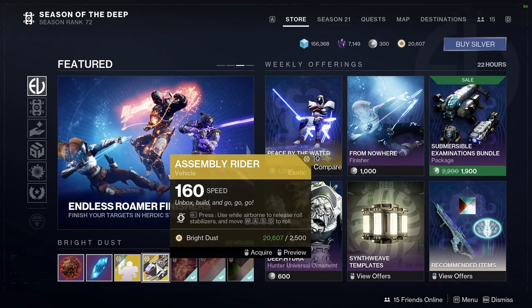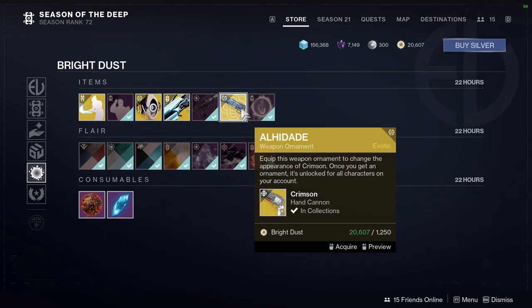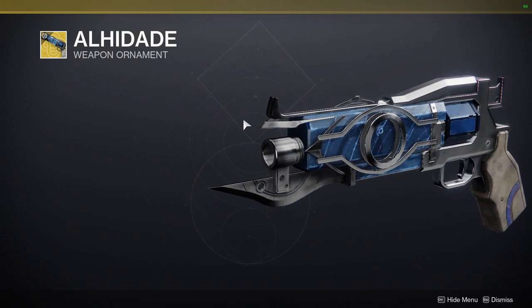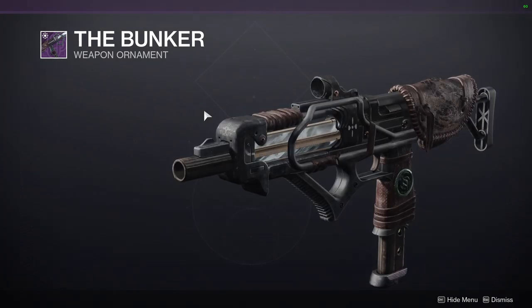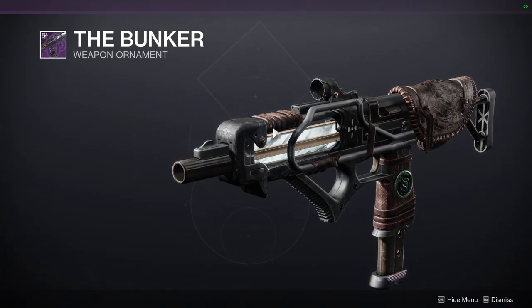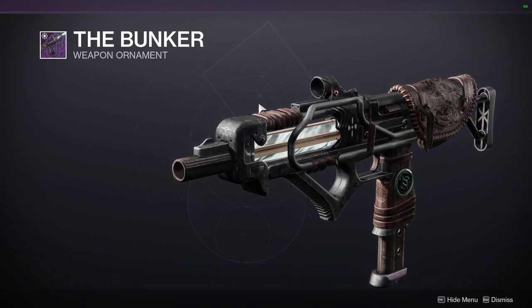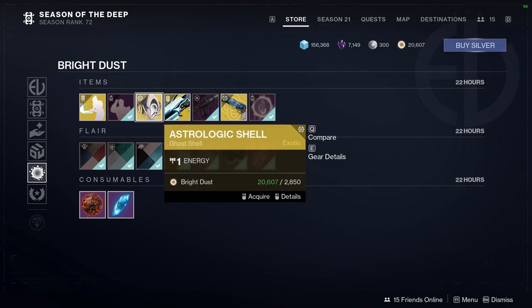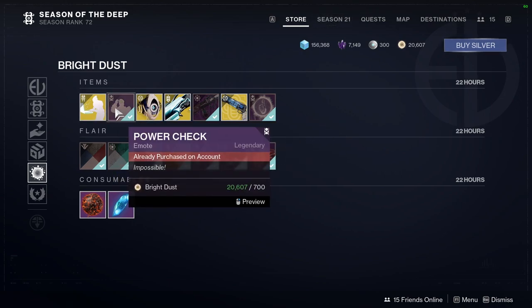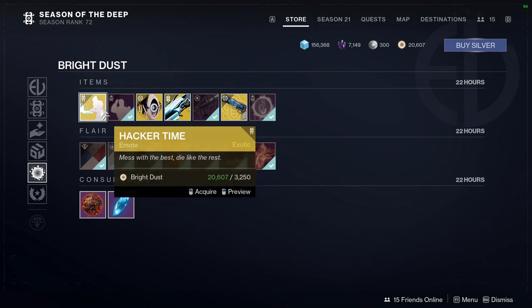We have Signal Intercept, Assembly Rider, and Spray and Pray. For the bottom items, we have Al-Hidade which is the Crimson ornament — I'm not the biggest fan, I'll stick to the one I have. We have The Bunker — if you guys don't have this, definitely pick it up, it's an old ornament from Season of the Drifter. We also have Metropolis Flyer, Astrologic shell, and Power Check — this is the Dragon Ball Z one, the Vegeta over 9000 one — and then Hacker Time.